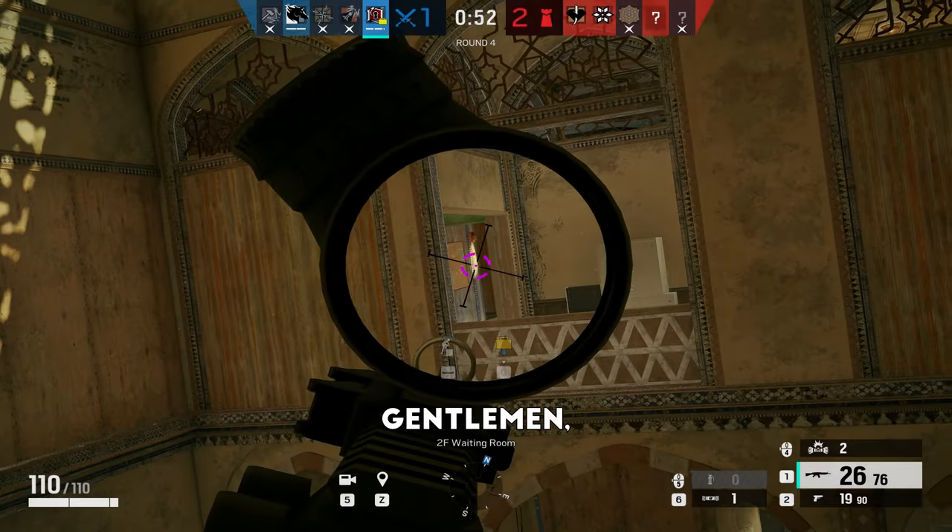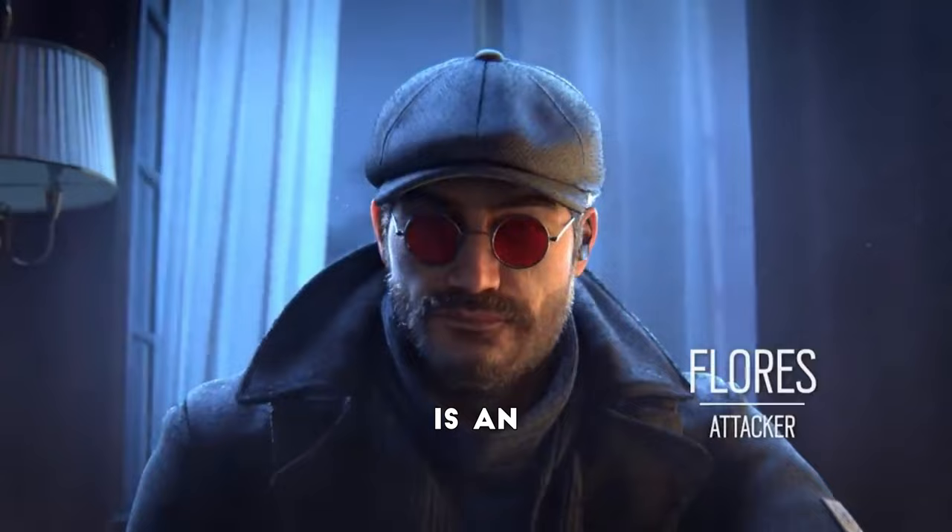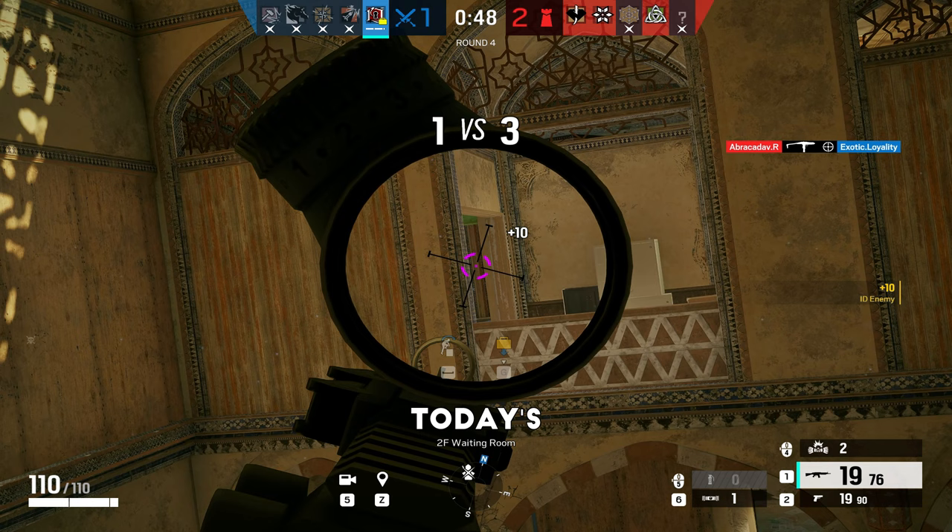Ladies and gentlemen, welcome back to another Rainbow Six Siege video. Flores, otherwise known as Santiago Lucero, is an attacking operator who was introduced into the Rainbow Six team during Operation Crimson Heist. In today's video, I'm going to provide you all with three tips to help improve your gameplay as a Flores player.